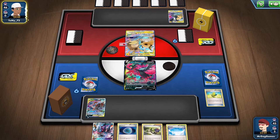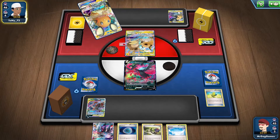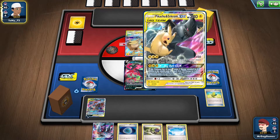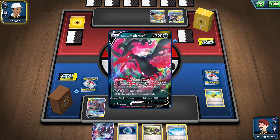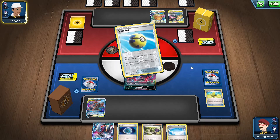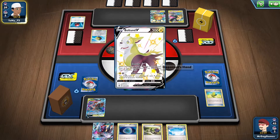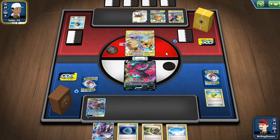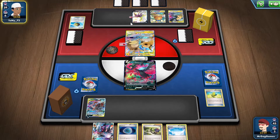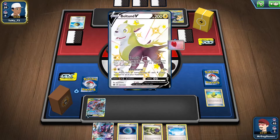There's a chance we get knocked out this turn because I know this Pikarom can set up very fast. It can do 200 damage with Tag Bolt, and if it gets Electropower it'll do 230 damage, so it can knock out this Galarian Moltres. I'm not sure why he's playing Air Balloon instead of Floatstone — it looks like a standard deck build rather than Expanded. In Expanded you only really use Boltons at the end when you get a load of Energy out, so I don't know why he got that out now.